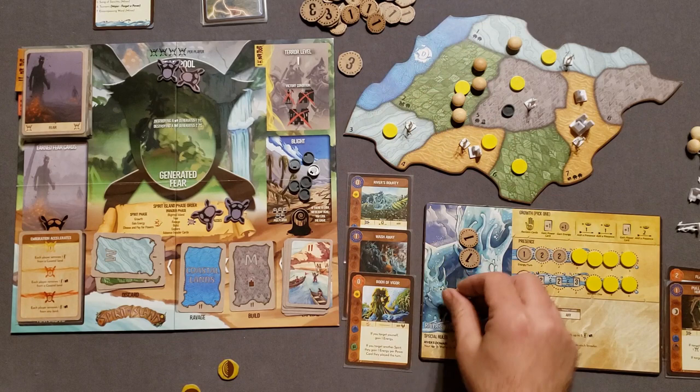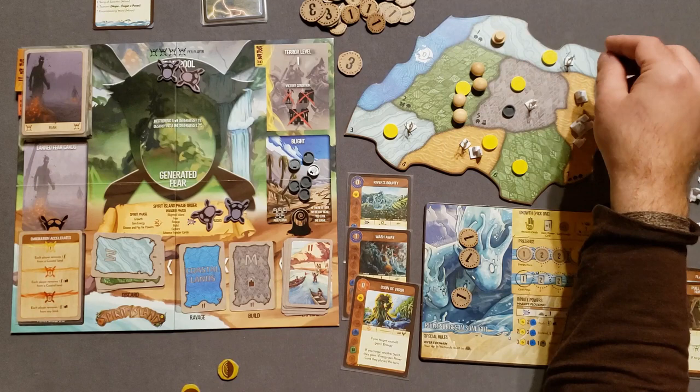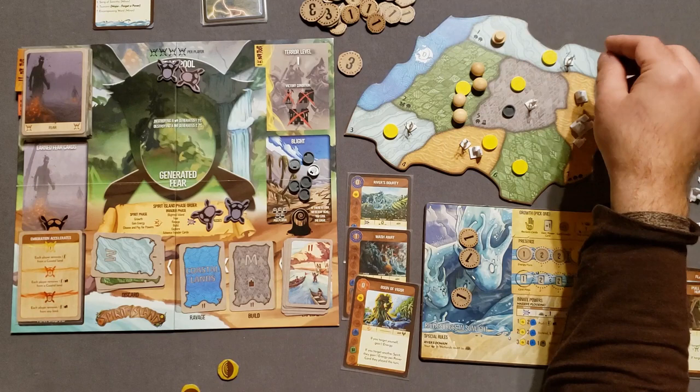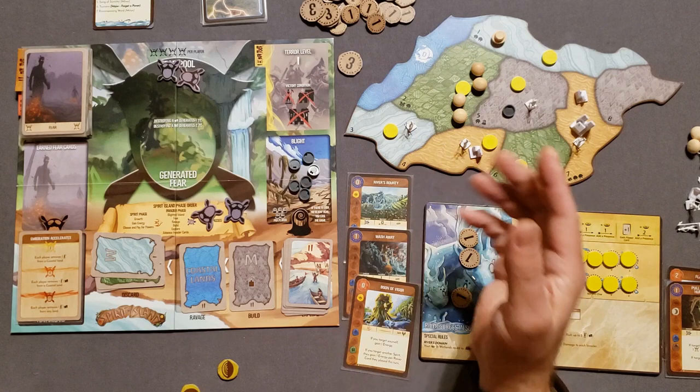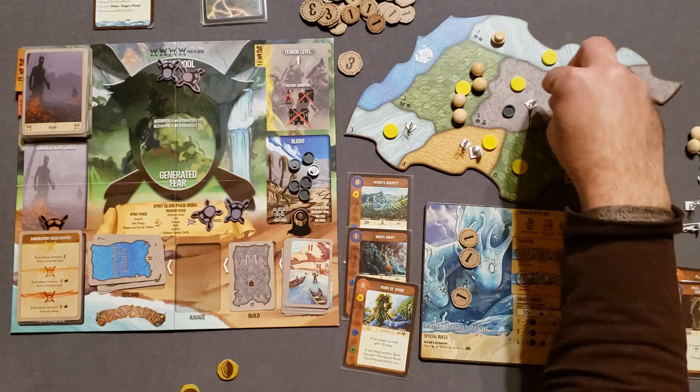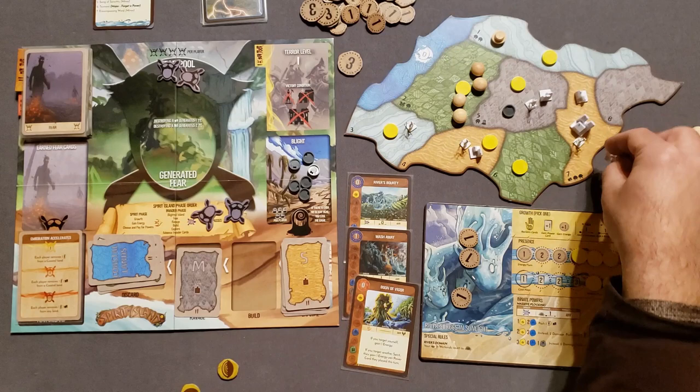In the fast power stage, Boon of Vigor triggers — I gain one energy. No other fast powers, so we move on. The ravage in the coast: this explorer does one damage to the Dahan — flip it to show damage — but the Dahan fights back and kills the explorer, so no blight added to the land. This other one does one damage to the land but nothing happens. Then build in the mountains — we add one town there. Then we explore into the sands, and sure enough it was sands — so we explore into that sand and that sand.